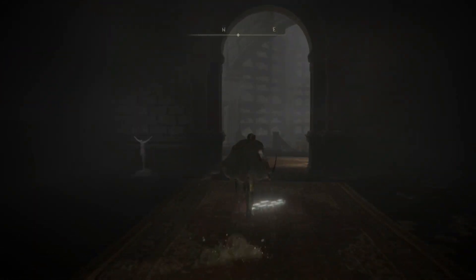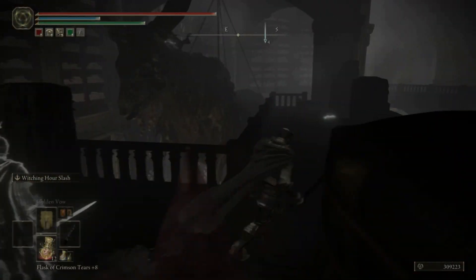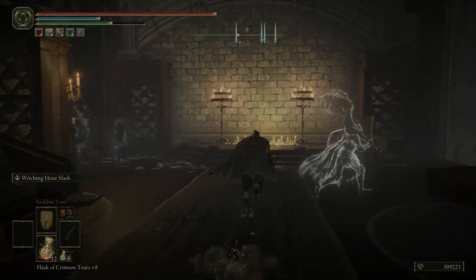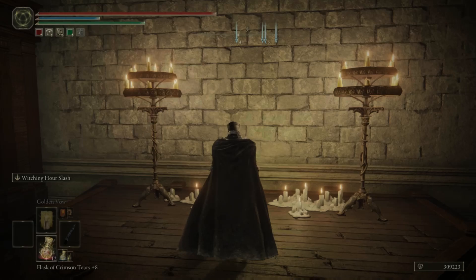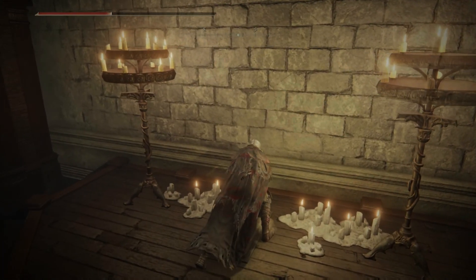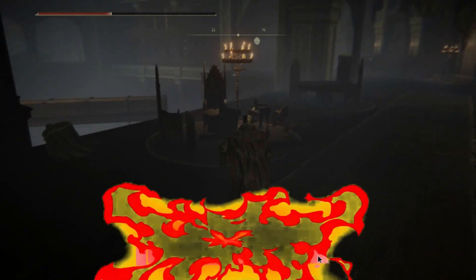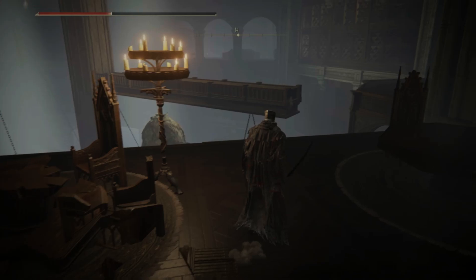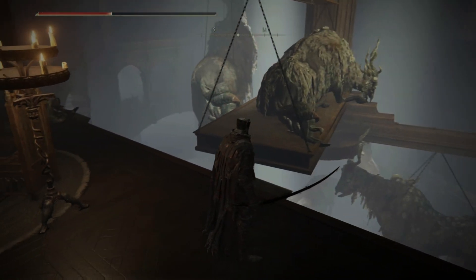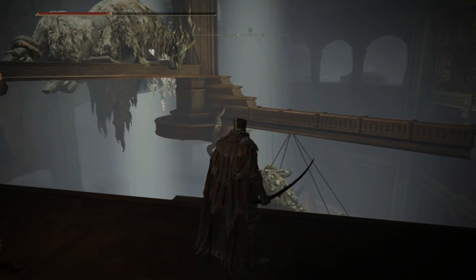From the seventh floor grace site you wanna head straight while completely ignoring the Knight here and then drop down here, and right up ahead we have a lever we need to activate. On doing so it's gonna rotate this entire section in the middle and it'll line up perfectly for us to climb on and reach the next section.